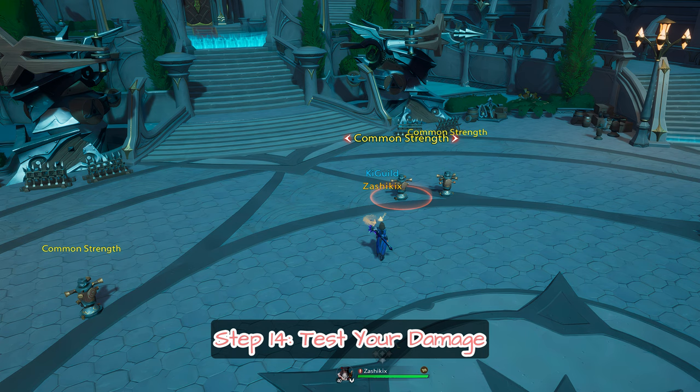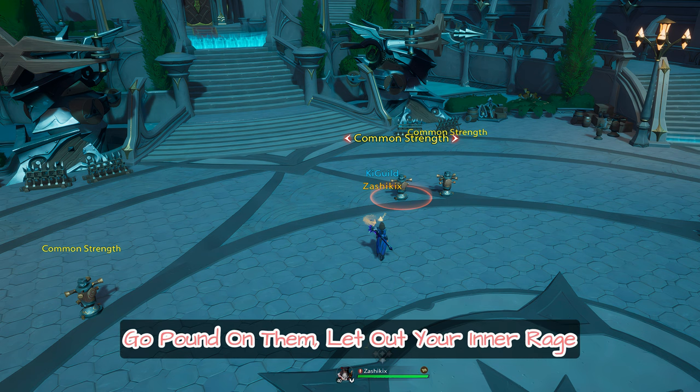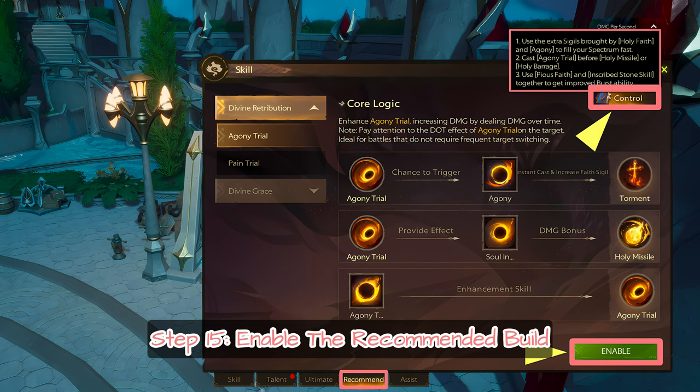Step 14: Test your damage. Training dummies are in major cities — go pound on them and let out your inner rage.